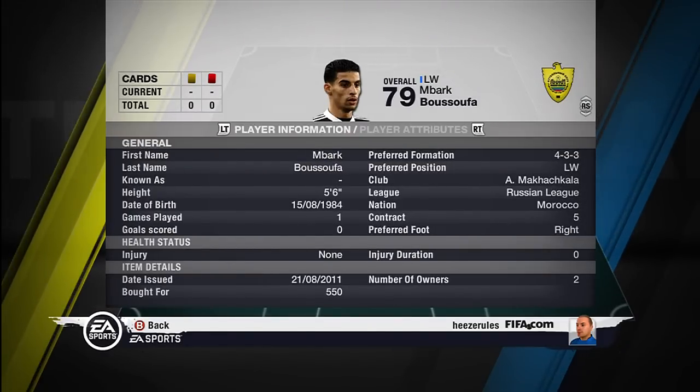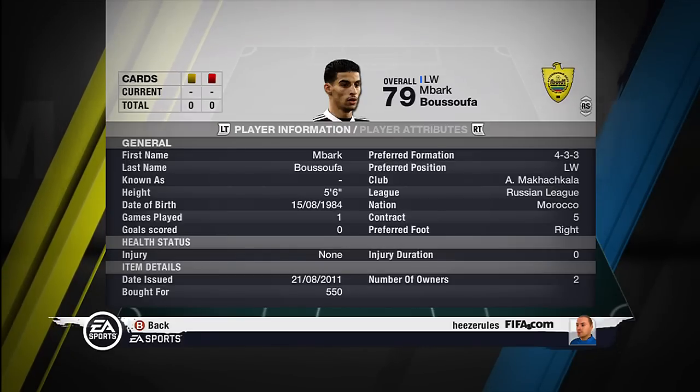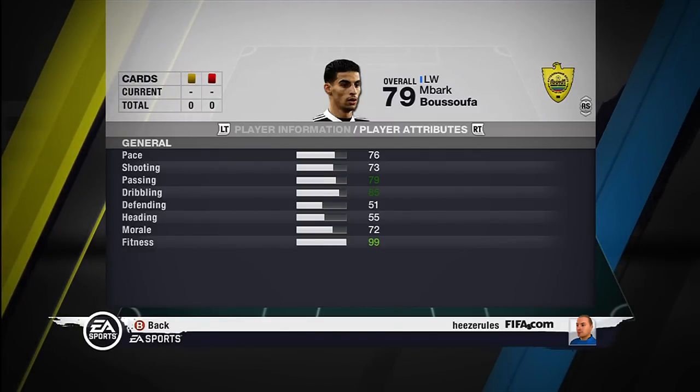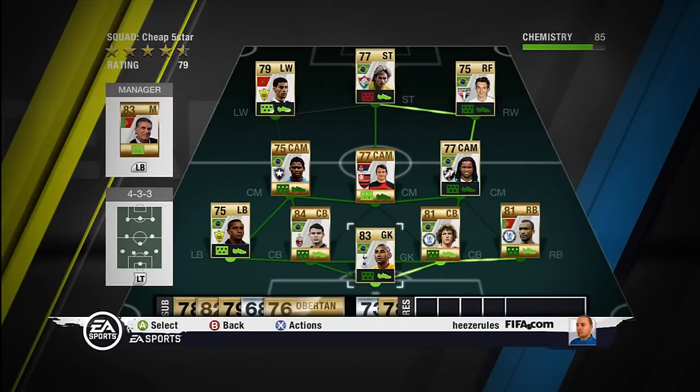The left winger, Mbark Boussoufa. Also played for Makhachkala in the Russian league. He's from Morocco. He is included in this video because he isn't that popular and actually is pretty good. Even if his pace isn't that high, with 85 dribbling he is very good.